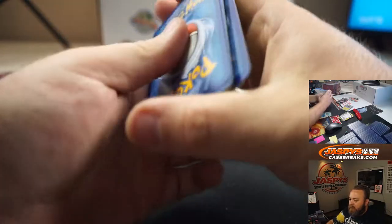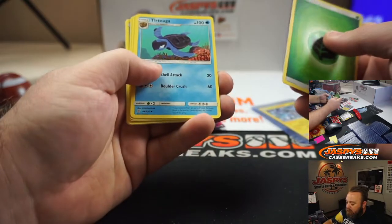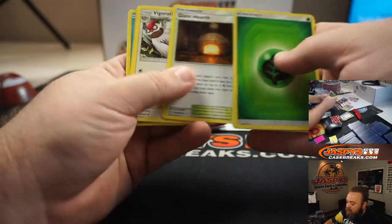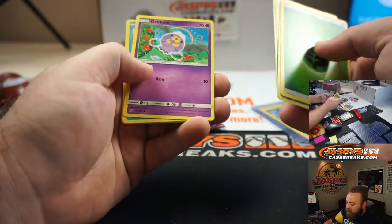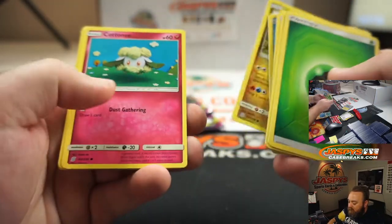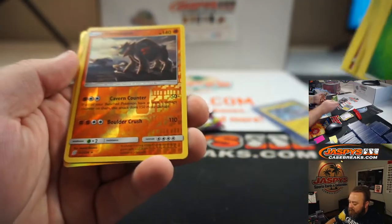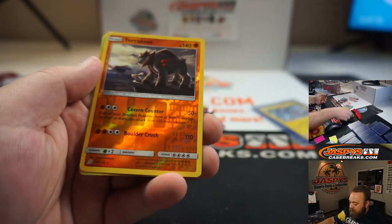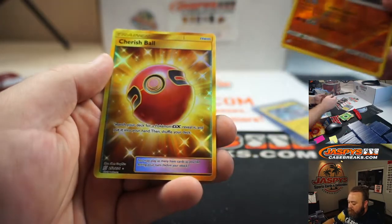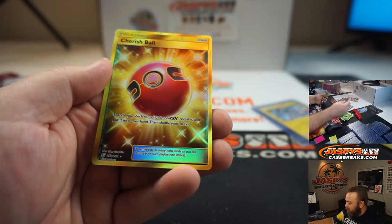I think it was Sunday night — he did a bunch. Energy, Tortuga, Giant Hearth, Vigoroth, Drifloon, Jupiter, Drudjagon, Cottonee, Fomantis, Terrakion, Foil, and Cherish Ball Full Art.